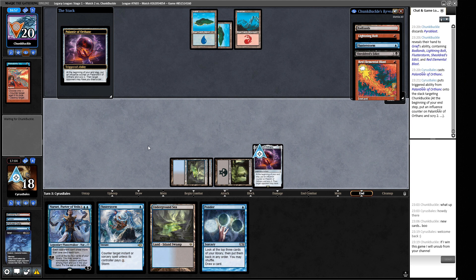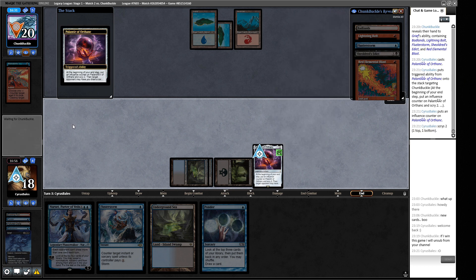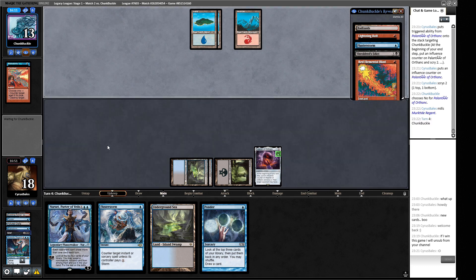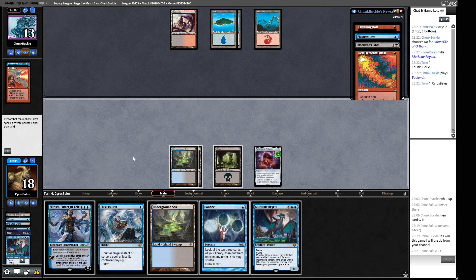We put one on top and throw our opponent for seven - or they let us draw a card. If we draw Murktide that's not the end of the world; we can play it and it does play into two of their things. They just take the seven as I suspected. They find a Badlands but nothing else. We have another Murktide and we know they have double answers for this but only one answer for Narset, though they can Lightning Bolt it. Let's go for this Ponder.